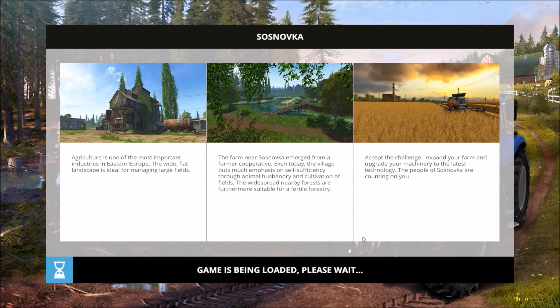A little bit more information with a couple of background pictures. Hopefully it will load up. We can go ahead and read this while we're waiting. Agriculture is one of the most important industries in Eastern Europe. The wide flat landscape is ideal for managing large fields. The farm near Sosnofka emerged from a farmer cooperative, and the village puts much emphasis on self-sufficiency.